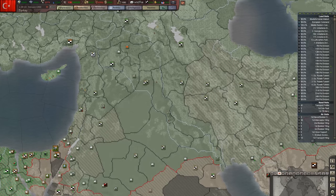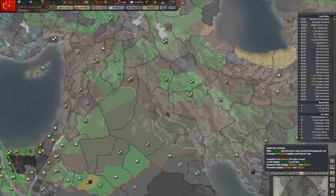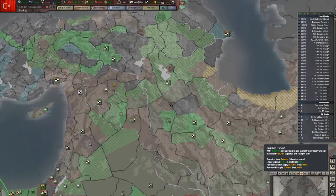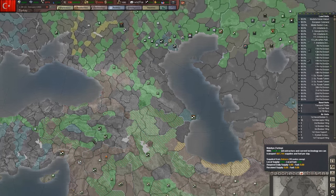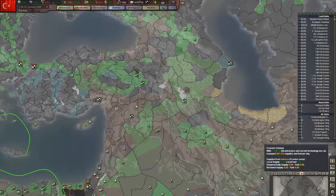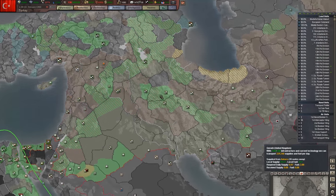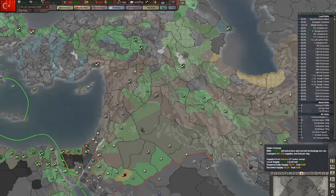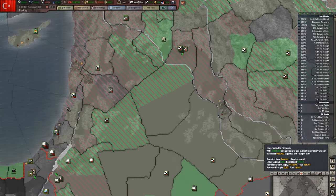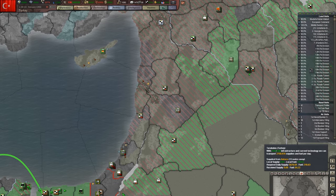It didn't really seem to affect anything — I was still having similar supply problems. So I think there are other things causing the supply issues besides that. And that's one of the problems with this game: the supply system is incredibly complicated and doesn't feed back to the player very well as to what's happening. I have no idea why there aren't any supplies here, and the game isn't telling me why.